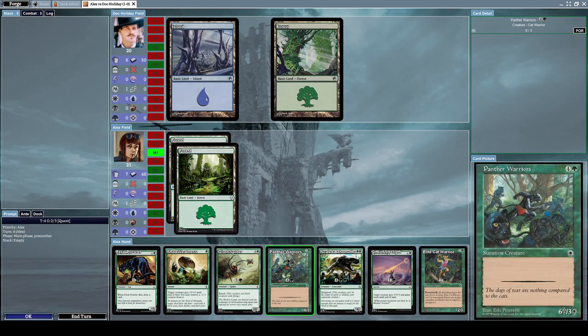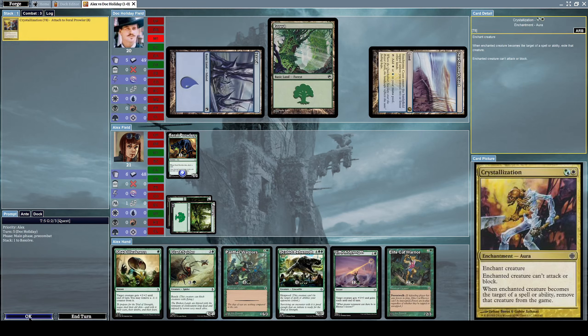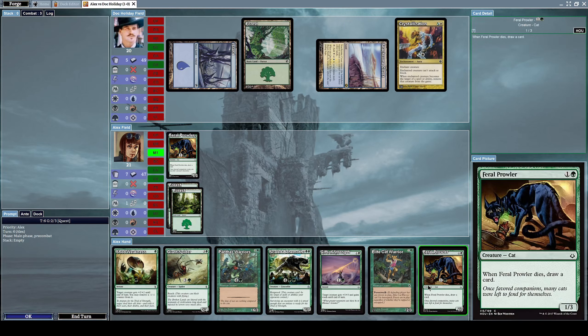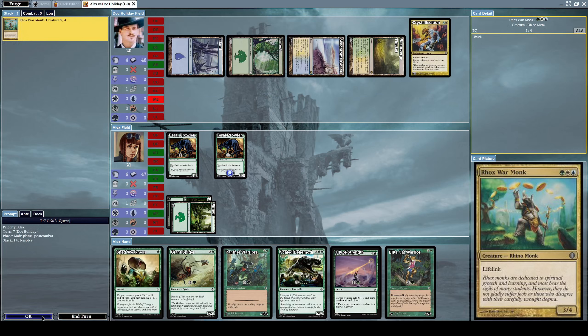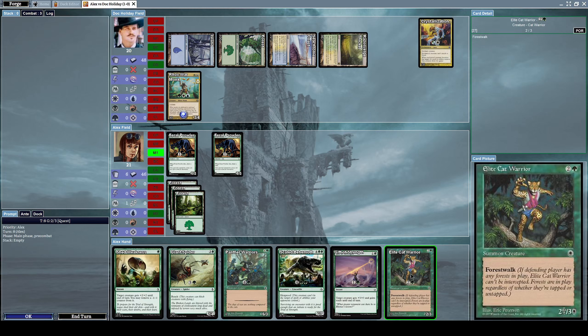I really like this starting hand. We're going second because we won last time. Let's summon a Feral Prowler so we're ready to attack next turn. He casts a Crystallization - an enchantment aura where the enchanted creature can't attack or block, and when it becomes the target of a spell or ability, remove it from the game. He used that on our Feral Prowler. We can summon a different Feral Prowler. Then he casts Rhox War Monk, a three-slash-four rhino monk with lifelink. A bit annoying.